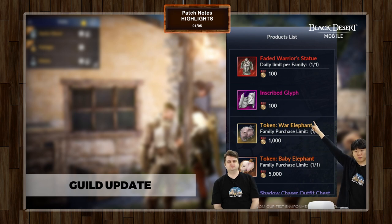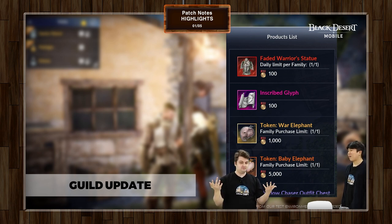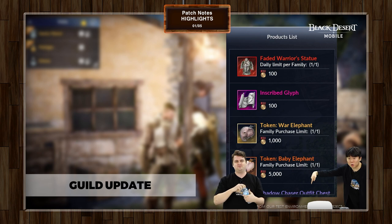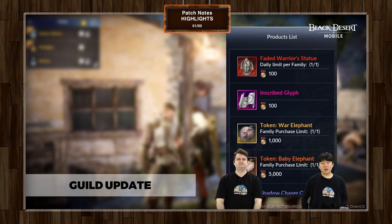You can also get inscribed glyphs, a yellow elephant, an orange elephant, and a water elephant to start — though you want to upgrade to the baby elephant as soon as you can. At the bottom there's also a shadow chaser outfit chest, which costs around 10,000 Medal of Honors. Just collect Medal of Honors with each node war and siege war session and get some stuff off of it.